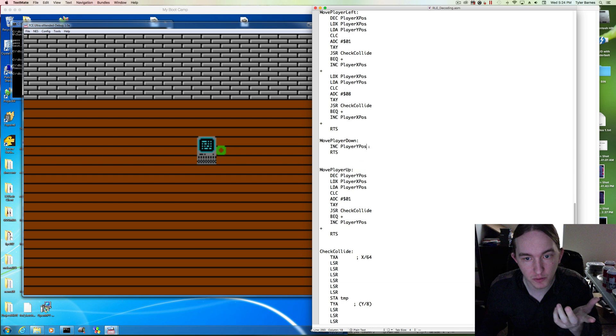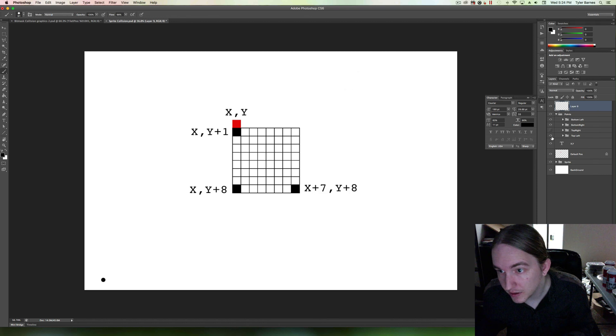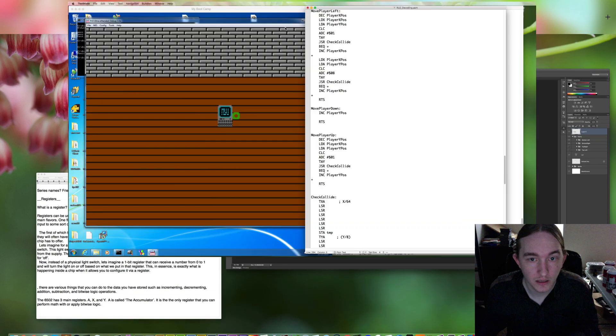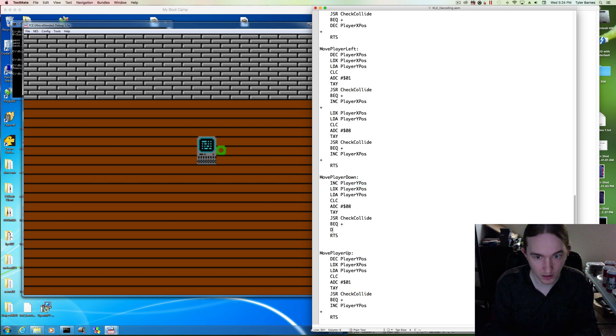Last two. Player down — which points do we need to add? The bottom left and bottom right. So x and y plus 8. Let's steal that from over here. What are we counteracting? Increment player y position. We instead decrement player y position.